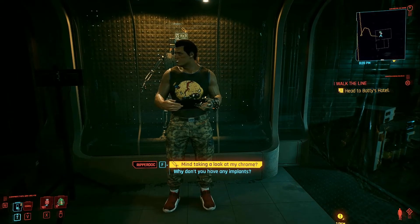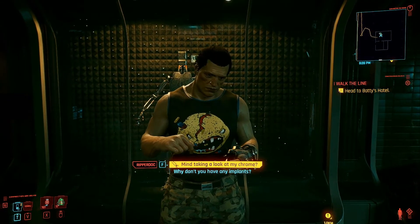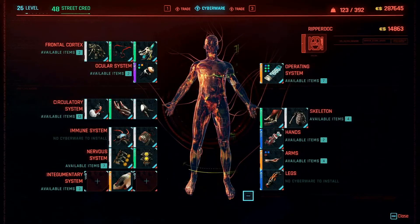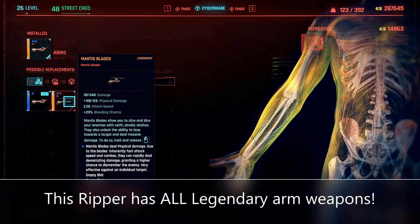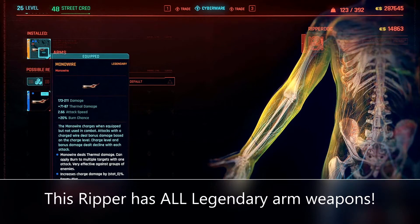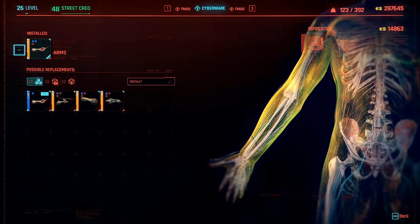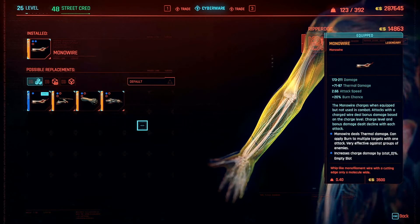If you don't get interrupted by Delamaine, you can talk to this guy. He is a really charming fellow. If you look under arms, he's got all the Mantis Blades. I already have the monowire equipped that I had gotten previously before patch 1.2. But he does have the Mantis Blades, the gorilla arms, the projectile launch system, and I assume the monowire as well — it just says I own it. So I'm pretty sure he's got all the stuff.